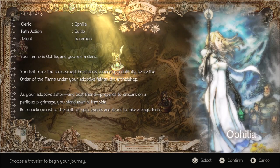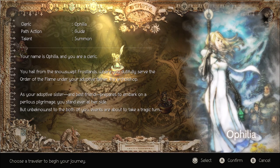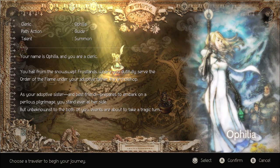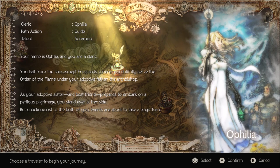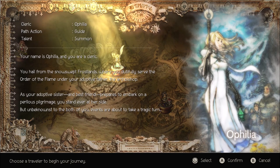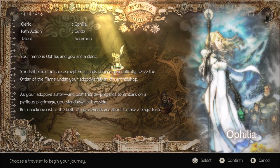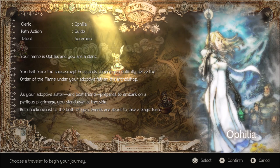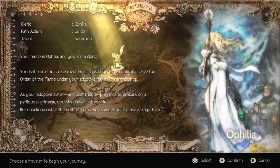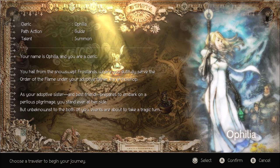Next up we got Ophelia. Her path action is Guide and her talent is Summon. Your name is Ophelia and you are a cleric. You hail from the snow-swept Frostlands where you dutifully serve the Order of the Flame under your adoptive father, the Archbishop. As your adopted sister and best friend prepares to embark on a perilous pilgrimage, you stand ever at her side, but events are about to take a tragic turn.